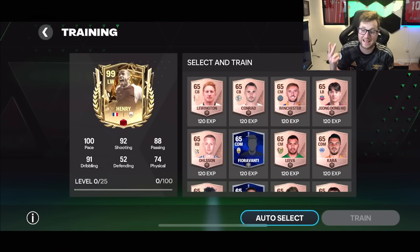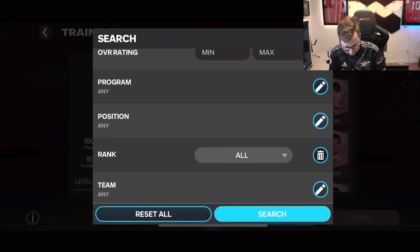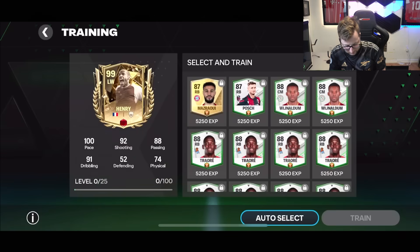So 100 base pace, 92 shooting, 88 passing, 91 dribbling, 52 defending, and 74 on the physical as well. Really good starting off stats on that card.